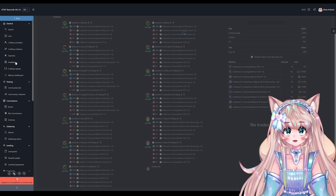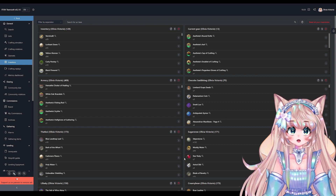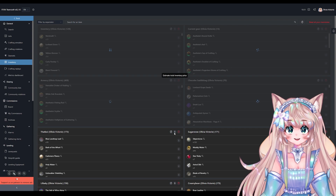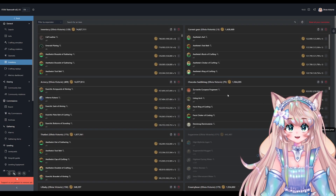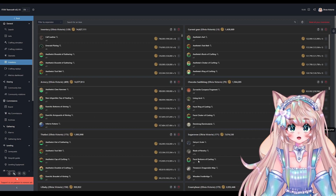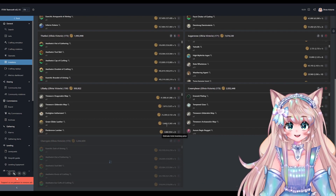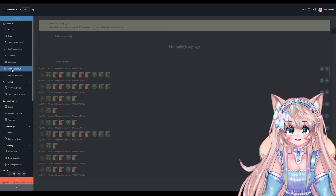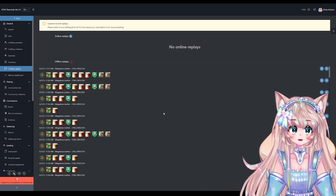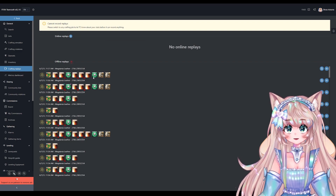After that is inventory. You just go in the game, open up your chocobo saddlebag while TeamCraft is on, and you can have everything here — price it all, see how much you've got and how much it's worth. Like the Blade of Revelry I bought a lot of — you can see how much all your stuff is worth. Next is crafting replays. If you have TeamCraft on while you're crafting it will record your rotation, so if you did a really good rotation and you're like 'how did I do that,' here it is — you can save it and view it.